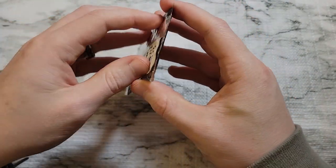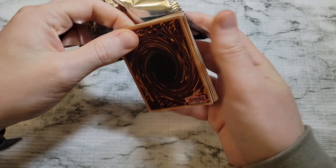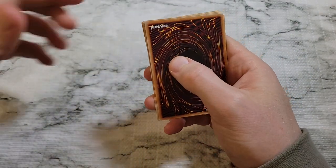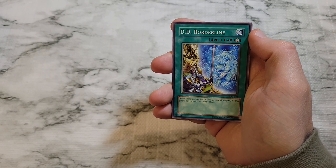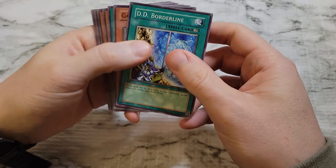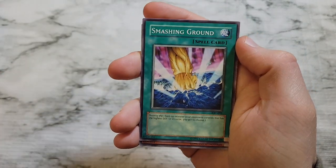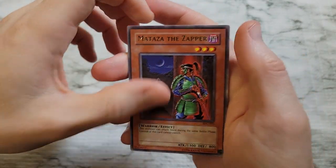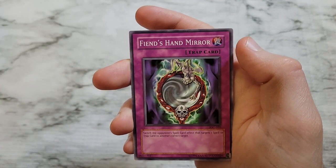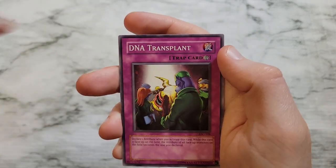We'll bust open the Invasion of Chaos pack. I don't know the pack trick off the top of my head for the retro packs. This is our legacy pack — we got Dark Magician of Chaos in there, Black Luster Soldier, DD Borderline, Gale Lizard, Smashing Ground, Boganian, Mataza the Zapper, Manju the Ten Thousand Hands — used to be a decent card — and then Fiend's Hand Mirror, DNA Transplant, and Chaos Greed wraps it out.